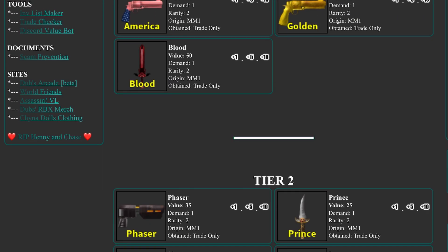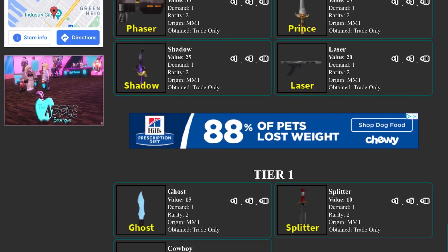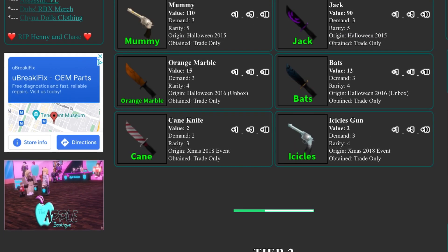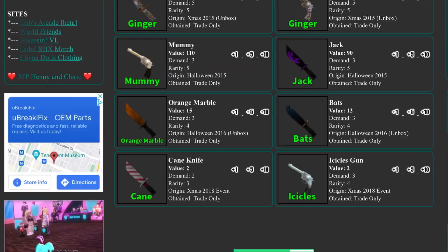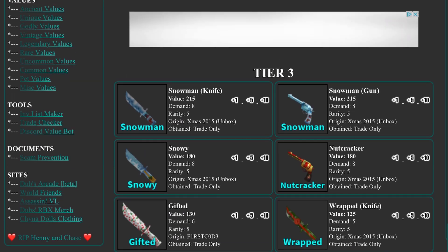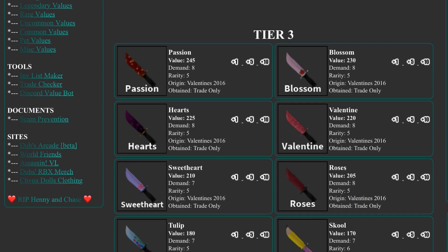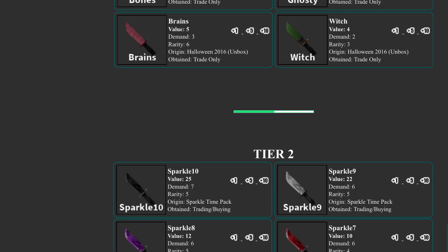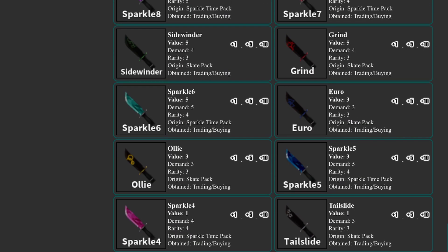Everything else in Legendaries is the same. Let's go to Vintages — everything looks the same there too. It's kind of sad that Vintages have basically no value now. I feel like they should be the most valuable items, but even after the duping glitch was fixed they didn't recover, which I don't really understand. In Rares, everything looks the same — Vampire and Toxic sets are the same.